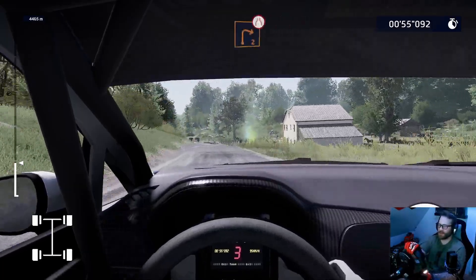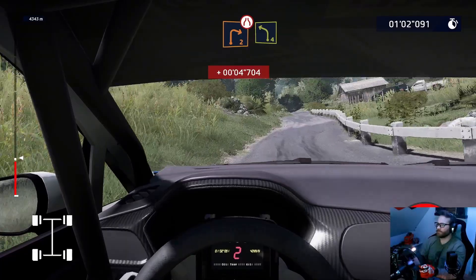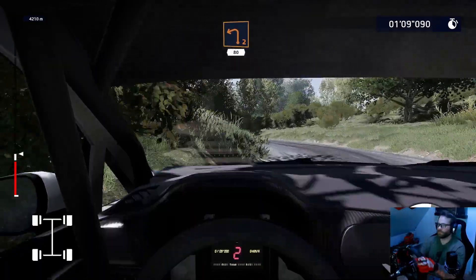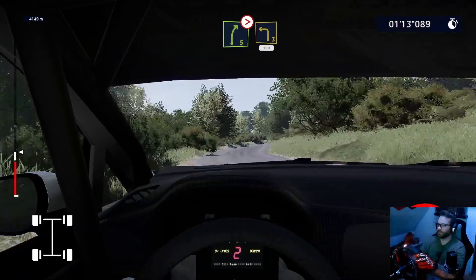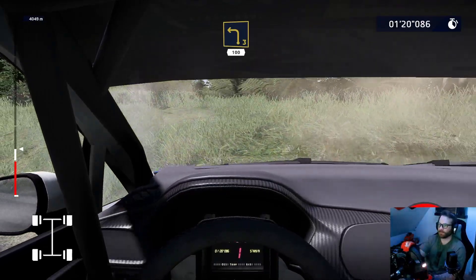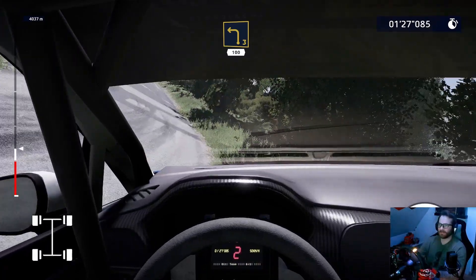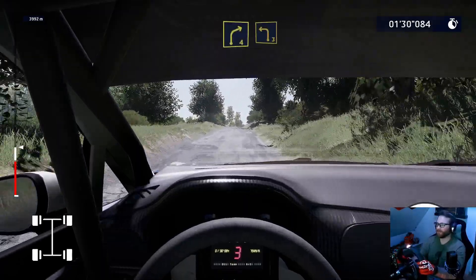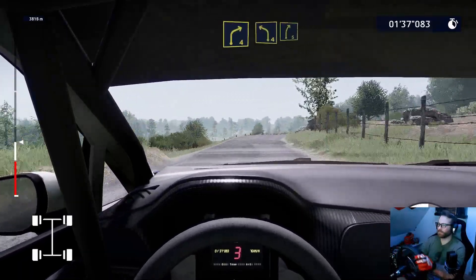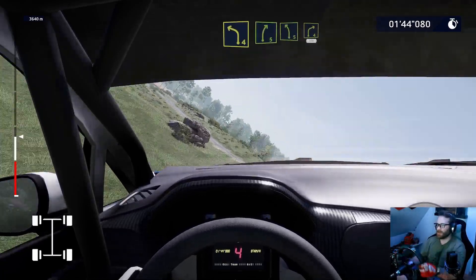Okay, stay under control, let's do this — right two, narrows. Right five, tightens, into left three short, into left three 100. Right five. Every time I swear, like I bump something so easily and just wipe out. Hardest part — right four into left three, don't cut. Lost so much time there. And right four, and left four, keep into right five. Left four short and right five. Left five, small cut, into right four, 100.